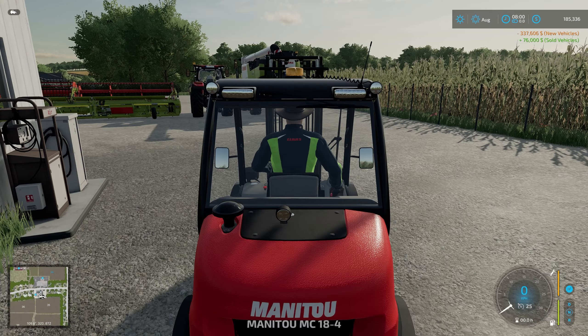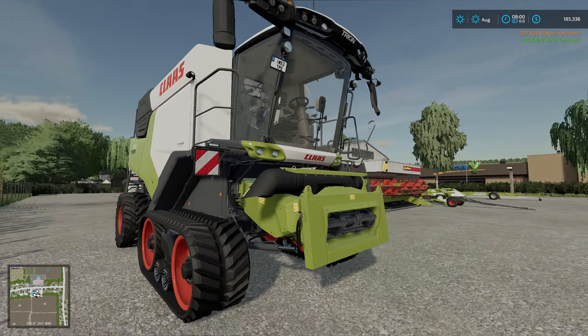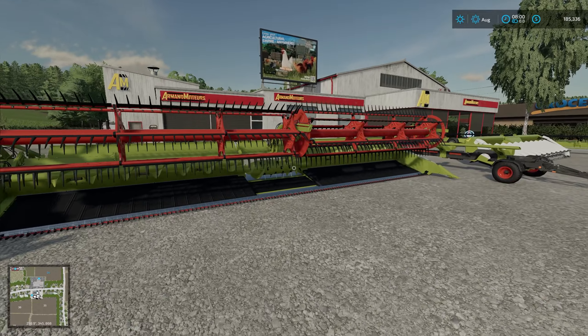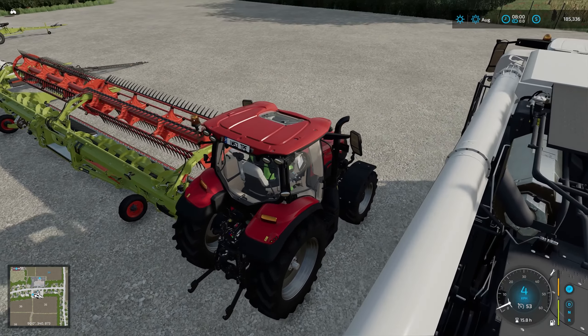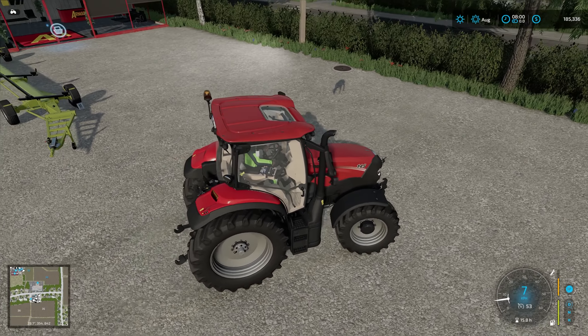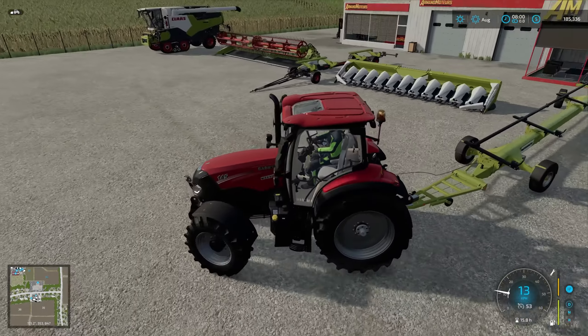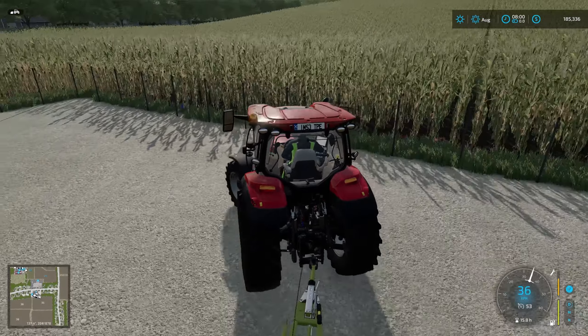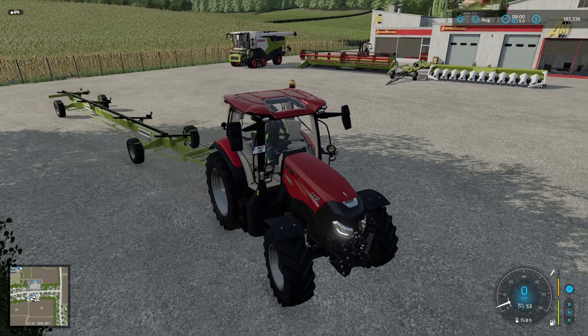Let's see where our equipment is and what we've got. Nice new — well, new to us — combine. New tractor. We've got our crop header, header trailer, corn header, and header. Excellent. Now we need to get this stuff sorted out. First off, I'm going to get the trailer loaded up.